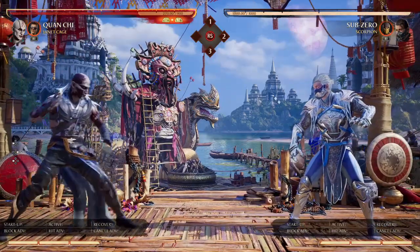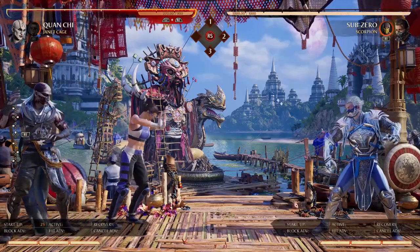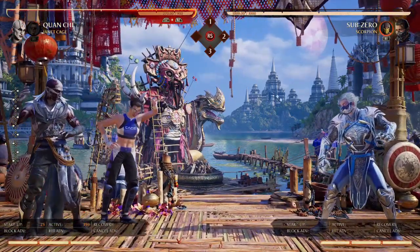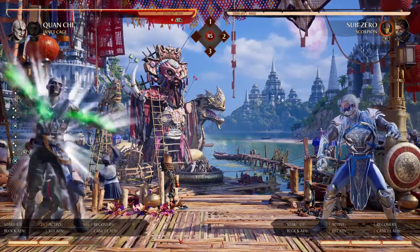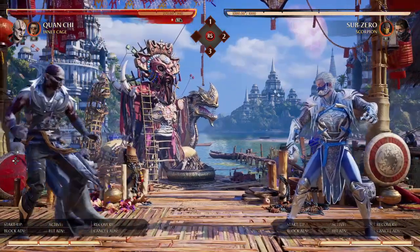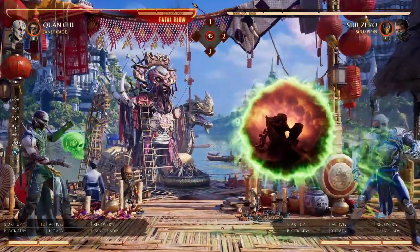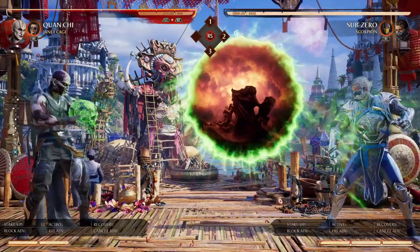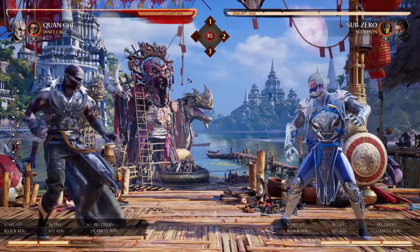Her next assist is the up assist: Ninja Mime. It's active for 546 frames, which is a pretty long time. It's basically a worse version of Zone of Fear — the green portal. Zone of Fear pushes opponents around and you can move it, and opponents cannot get through it unless they have a fast forward-moving special spaced properly. Janet Cage's Ninja Mime is just an obstacle — opponents cannot walk through her, but they can jump over her and they can hit her. Janet can take a total of four hits before being knocked down, though she's not disabled afterward.